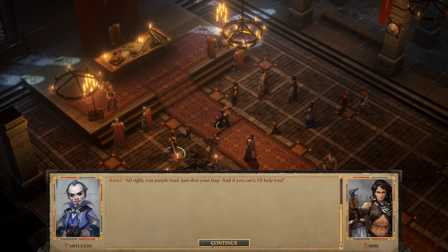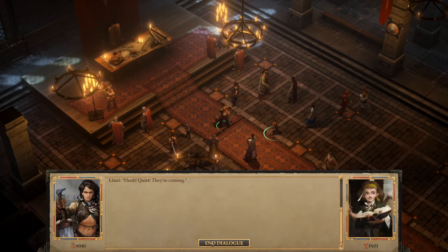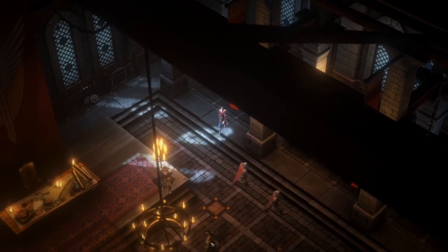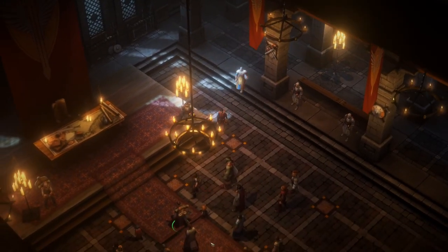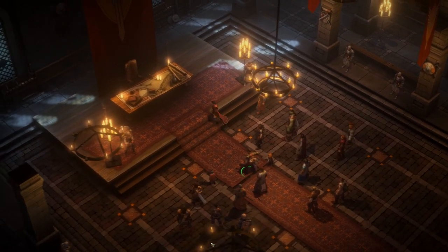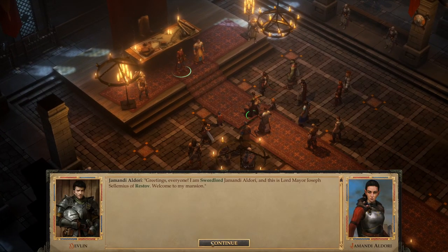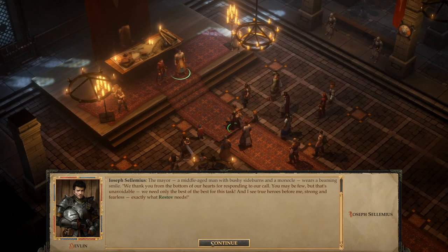Tensions rise before the sword lord arrives. Someone shouts 'Hush! Quiet! They're coming!' Greetings everyone — I am Sword Lord Jamondi Eldori, and this is Lord Mayor Yosef Selimius of Restov. Welcome to my mansion. We thank you from the bottom of our hearts for responding to our call. We need only the best of the best for this task, and I see true heroes before me — strong and fearless, exactly what Restov needs.